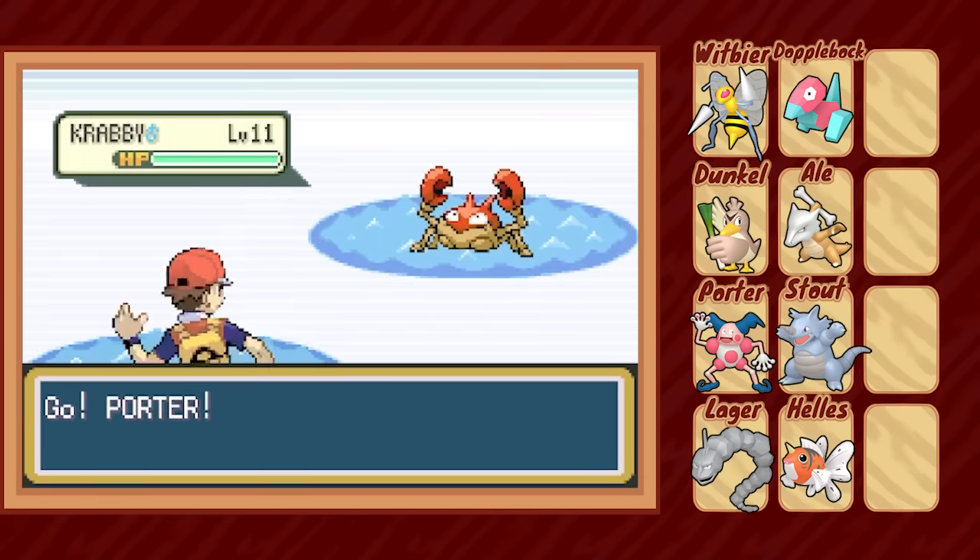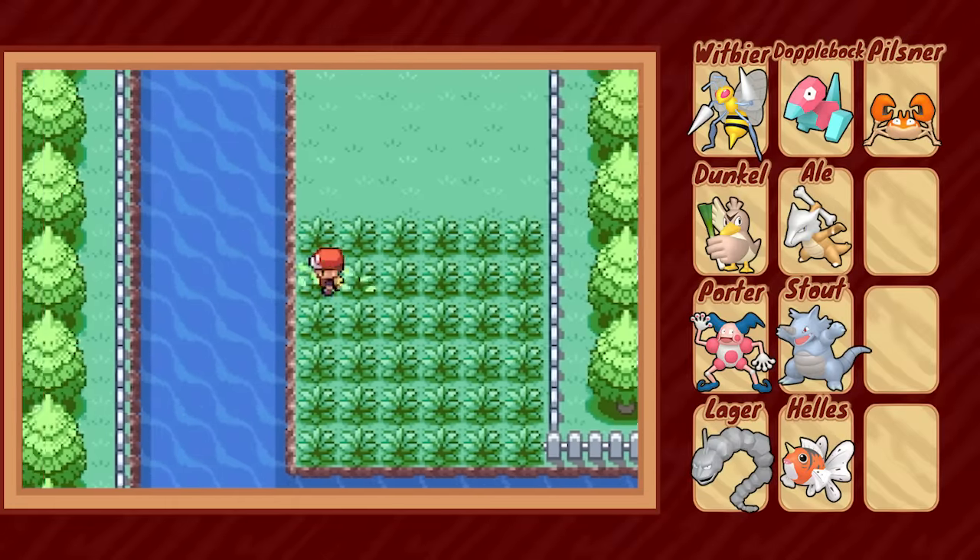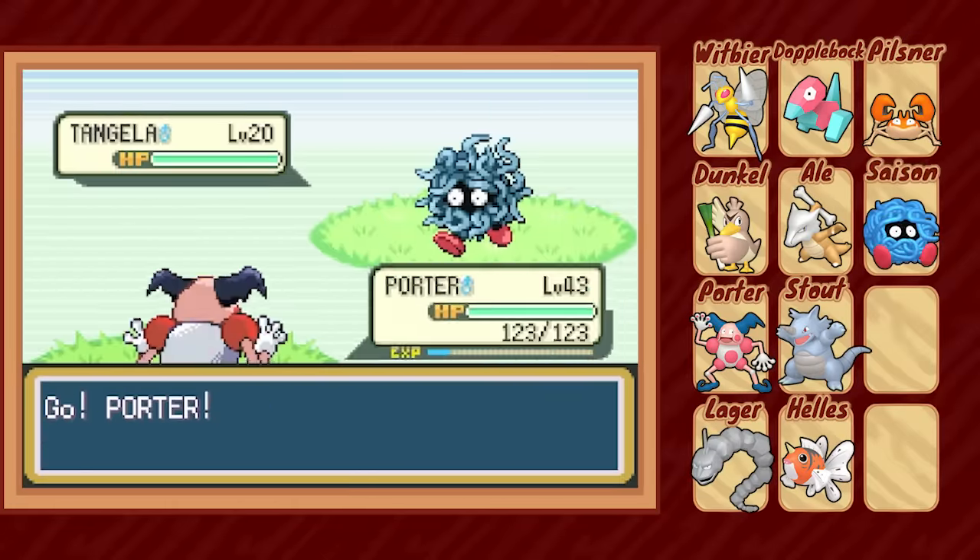Now it's time for my designated fishing break — this time in Cerulean, where we fish up a Krabby named Pilsner. And while we're picking up team members, let's go ahead and pick up Saison the Tangela too.